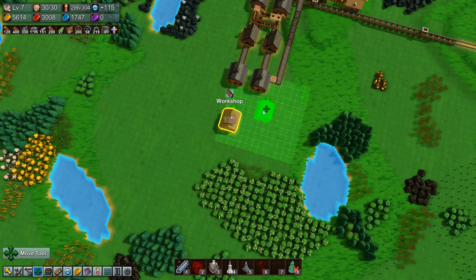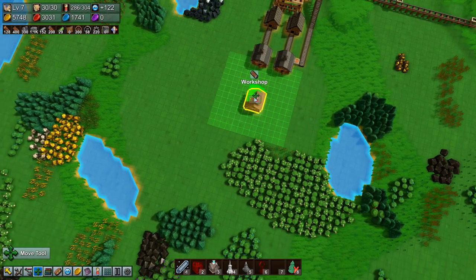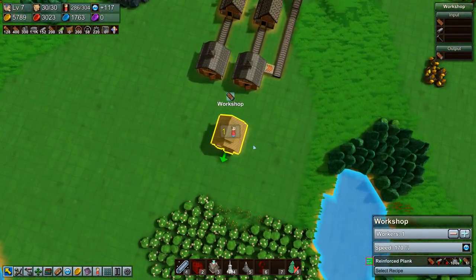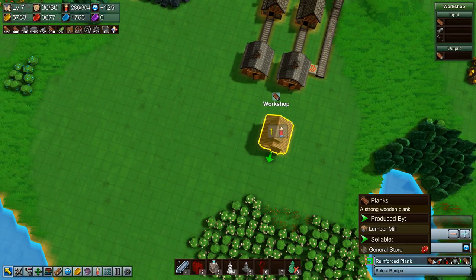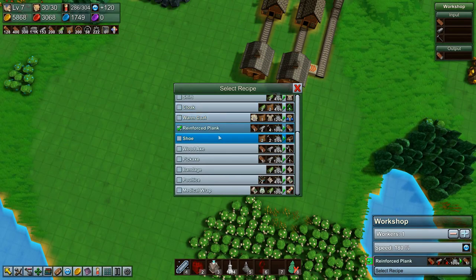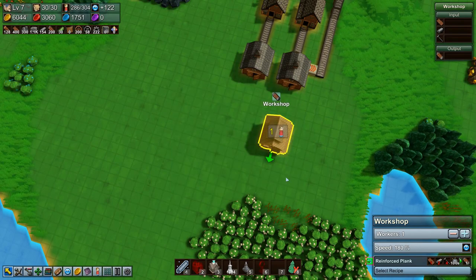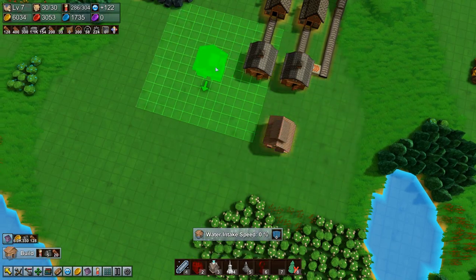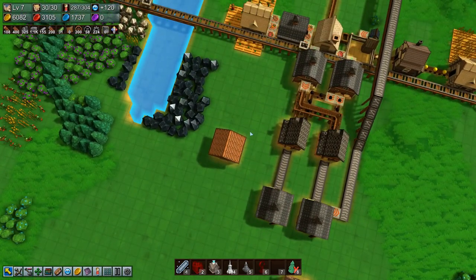Let's just move you, put you down here — you need both of those and then you need planks. Planks — where's plank? Plank is not here; plank is in a lumber mill. All right, so we need a barn and we don't need to go in there for a barn.